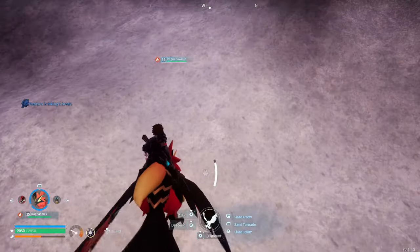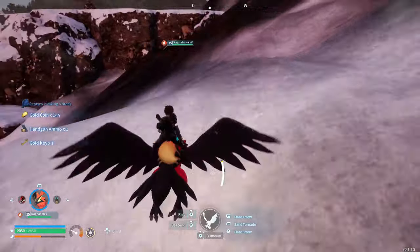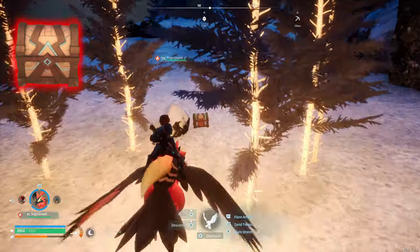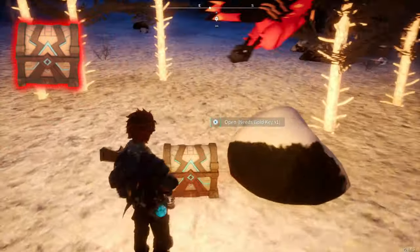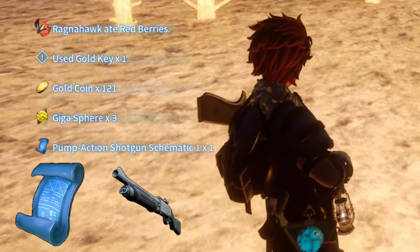These gold chests have a chance of dropping golden keys. Once you have enough golden keys, go ahead and continue exploring the map looking for red chests. Red chests sometimes drop schematics, which is what we're looking for. There you go — that's the pump action shotgun schematic.